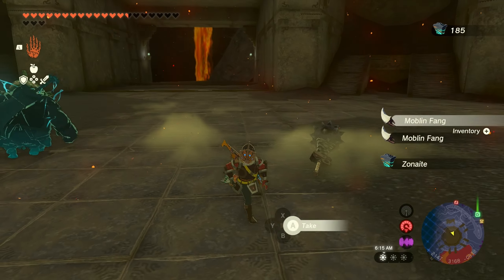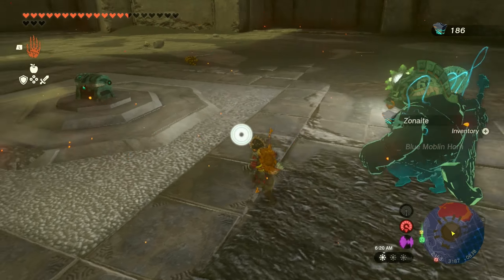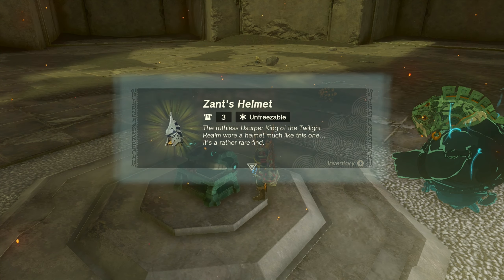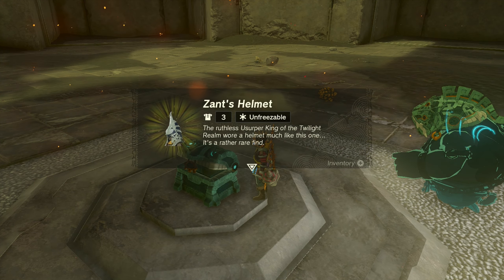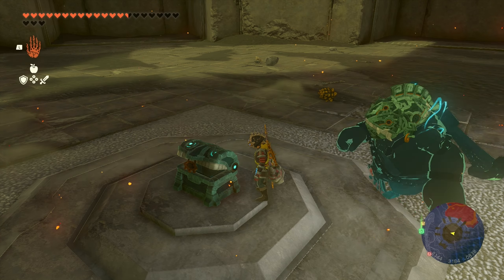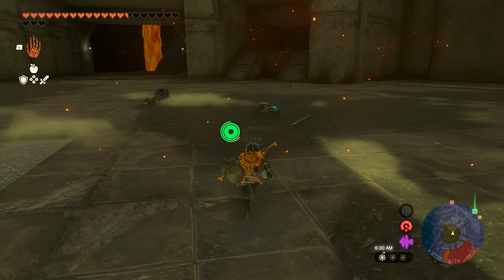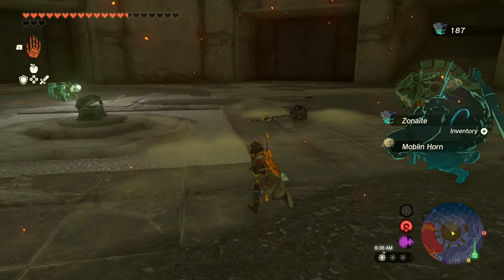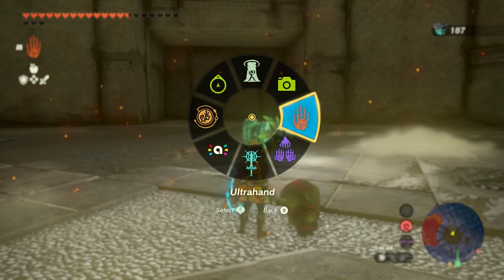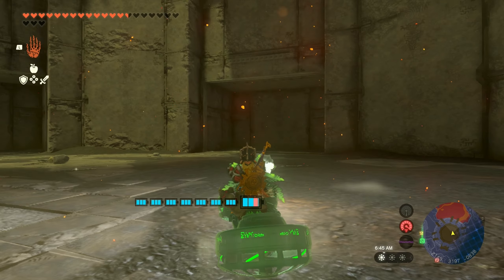We might want to take this spiked hammer - eh, we'll just leave it. Grab our charges. Unfreezable Zant's Helmet! The ruthless usurper king of the twilight realm wore a helmet like this one. Man, that looks cool. Unfreezable - is that a new set? I don't even think we have any from that set. Maybe they're all in this area of the depths - that's my guess. We do have a couple X marks the spots down here in this section of the depths, so hopefully it'll give us more of these.